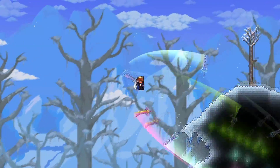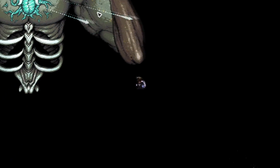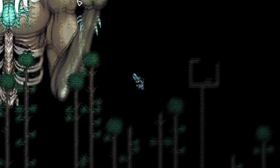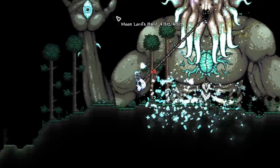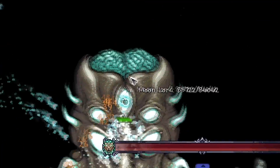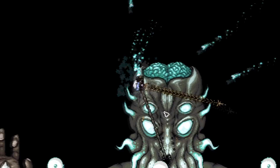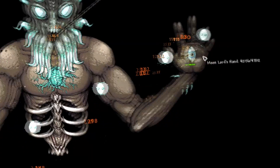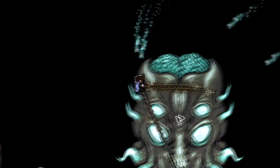In at number one — do you want to guess? — we have master mode Moon Lord. I debated whether Moon Lord or Empress of Light should take the top spot, but I'll give Moon Lord the benefit of the doubt. He's probably harder to defeat at the stage of the game you're supposed to fight him in. Master mode Moon Lord is extremely hectic — so many different attacks at once. Unlike Duke Fishron with large attacks that are somewhat easier to dodge, Moon Lord has eyeballs flying everywhere, a main laser, a health leech, and projectiles from his eyes. You genuinely cannot beat Moon Lord without taking damage, and that's what separates him from the rest — giving him the number one spot.